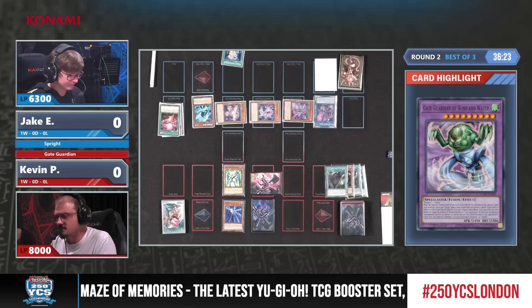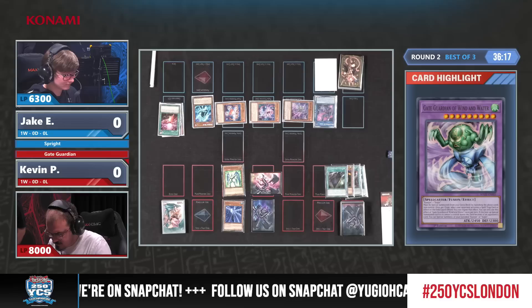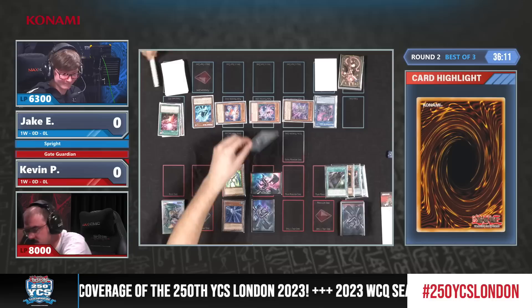Maybe Kevin is a newer player and doesn't know about the ability to fusion summon with face-down monsters. It's quite an old thing to do — it doesn't come up very often — but every time there are new fusion cards, people are so used to fusing from the graveyard or hand. It always happened with Elemental Hero Prisma back in the day, sending a Gladiator Beast to the graveyard.